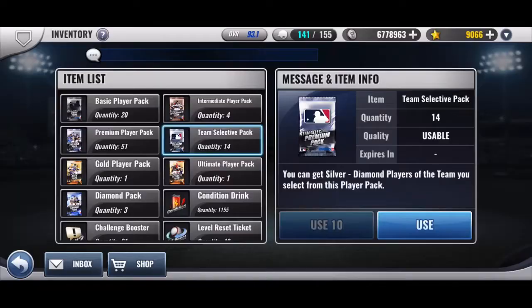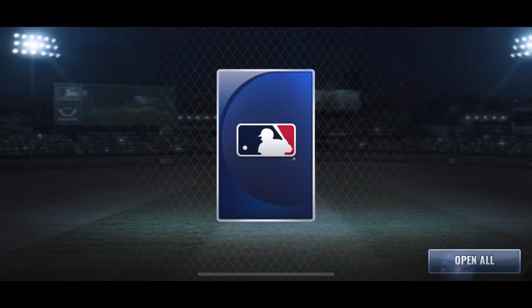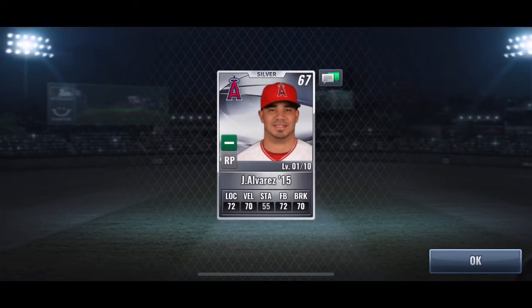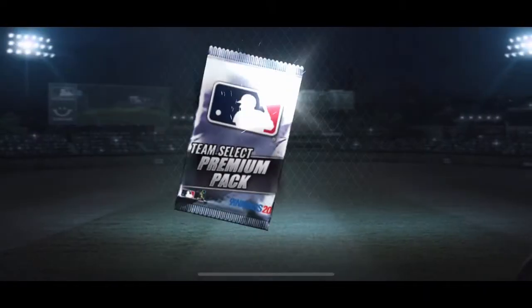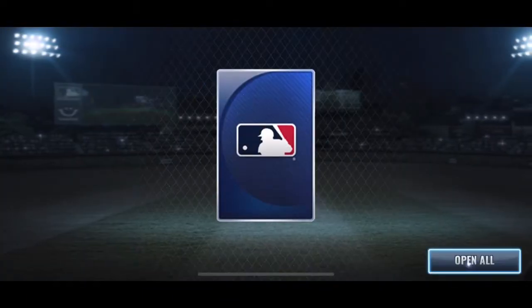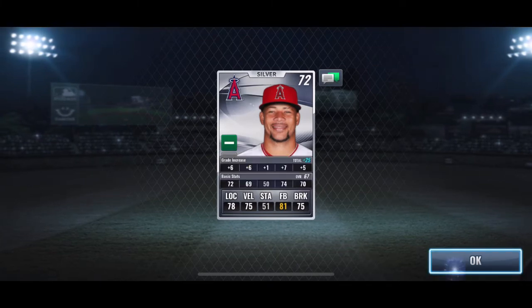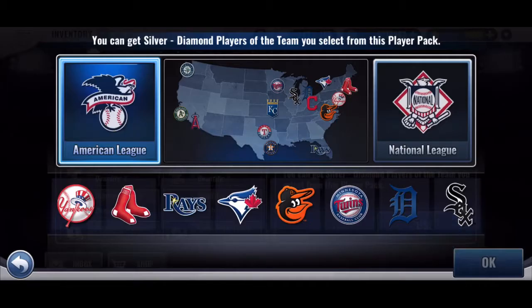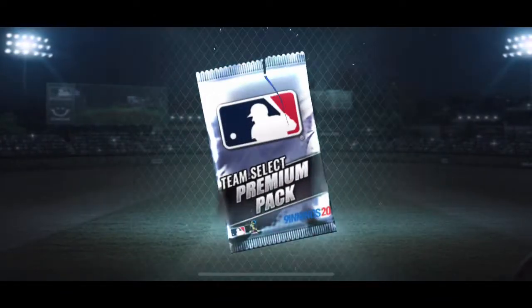If I can actually choose which position in the outfield, I'll probably go with Vladimir Guerrero, just because my Trout is 18 of 18 diamond. I don't want to get a prime Trout that I have to use the GI increase on. I'd rather use it on another player that I don't have a diamond of, because it's not going to be that big of an upgrade.